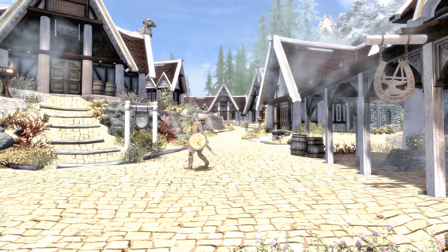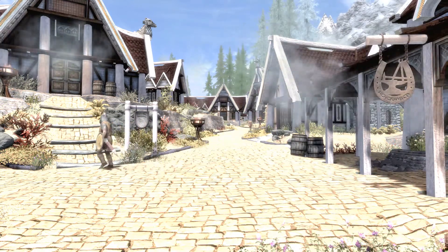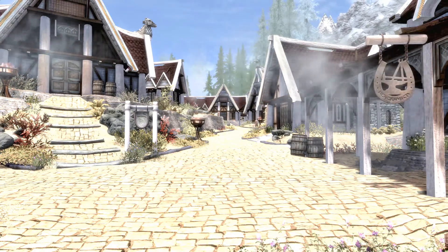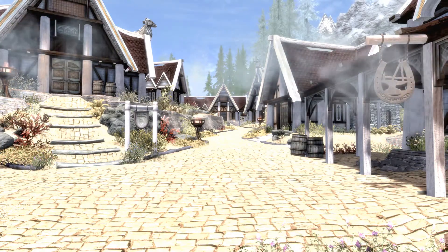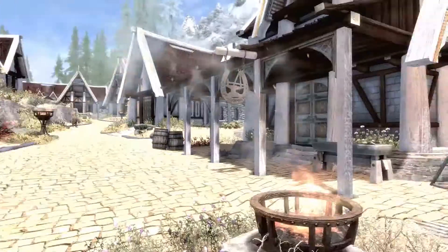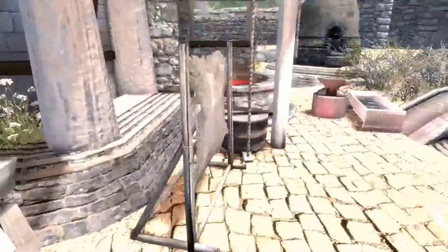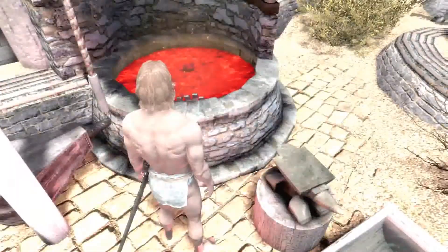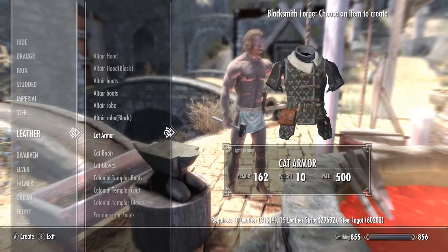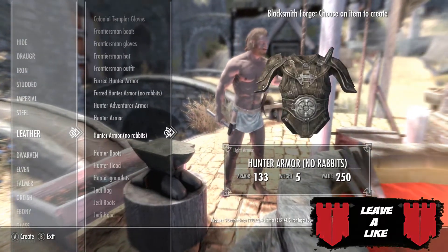Head over to any forge and you will find the four pieces of armour. This is going to be the main chest piece of the outfit, the hat, gauntlets, and boots — and they can all be made underneath the faction of leather. So this is exactly what we're going to do. We're going to run over to our forge here — our trusty forge. Apologies that I am naked. Head over into our leather section and we are going to grab this.